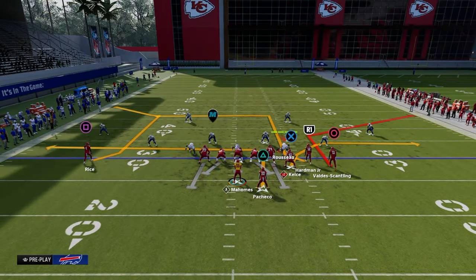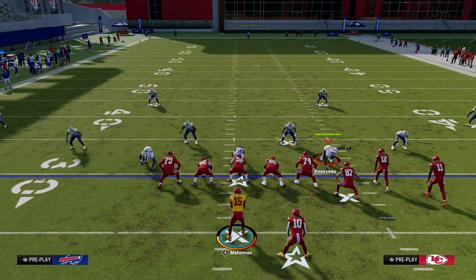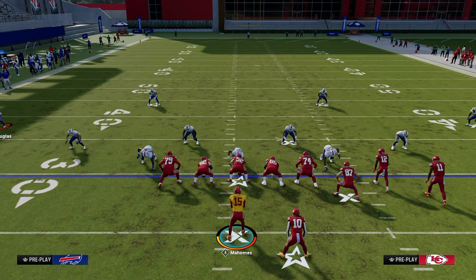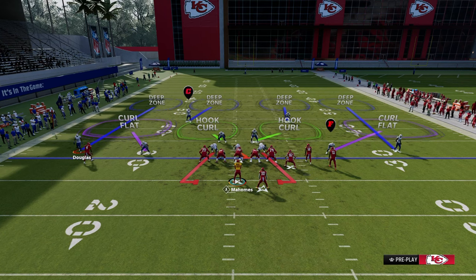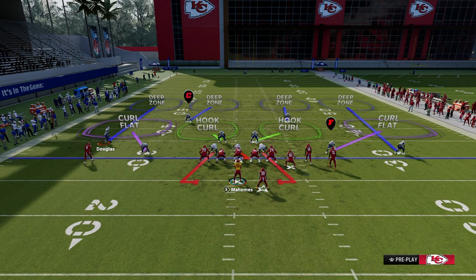To illustrate this as best as I can, I'm going to use some zone coverage. We're going to base out of a cover four. If you think about defense in Madden in general, there are essentially about 10 to 15 spaces or spots that you can attack on the field. To the left side there's the deep outside of the numbers, and there's basically deep and outside of the numbers. There's deep between the numbers and hash marks, which is where the quarter would play.